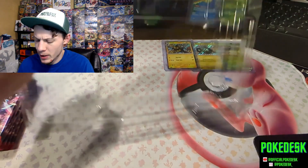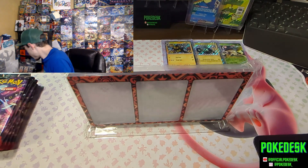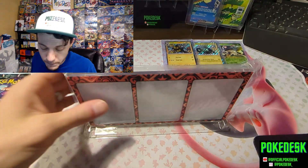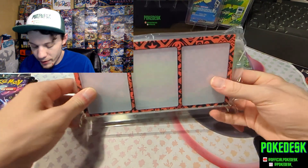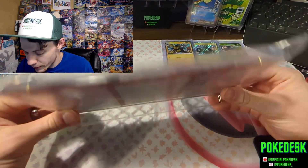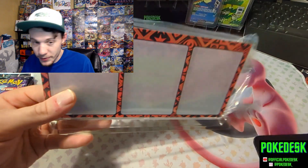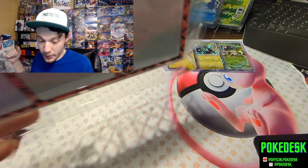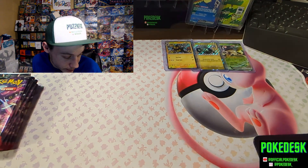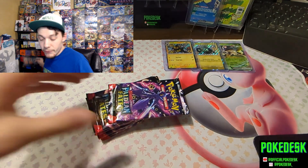There are our three promos - the baby shiny Fuecoco, the baby shiny Crocalor, and Skeledurge. I would have got Sprigatito but didn't have Sprigatito. We have the jumbo Skeledurge card. Normally I would put other stuff in it, and I probably will switch it out. I like having our pulls on display. If you want to see this in a frame, I will put them in there and take a picture with the other frames - you have to go to my Instagram if you want to see that. There's a little shameless Instagram plug.